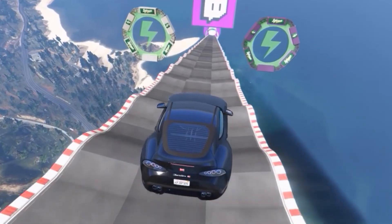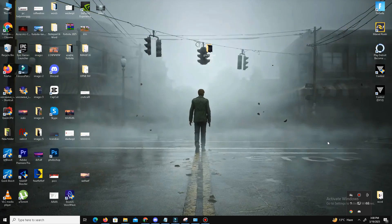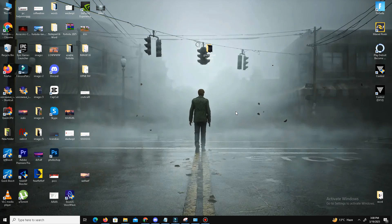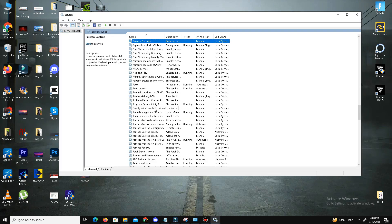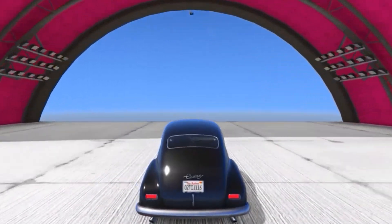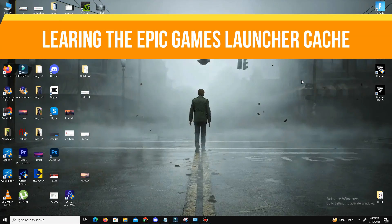If that didn't work, let's move on to the next step. Method number two is using the Services menu. Sometimes the Program Compatibility Assistant service can interfere with your game. Right-click on the start menu, select run, type 'services.msc,' and hit enter. In the services window, locate the Program Compatibility Assistant service, double-click it. If it's stopped, click start and set the startup type to automatic, then click apply and OK. Launch your game to see if the issue is resolved.